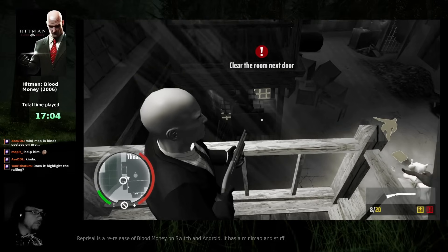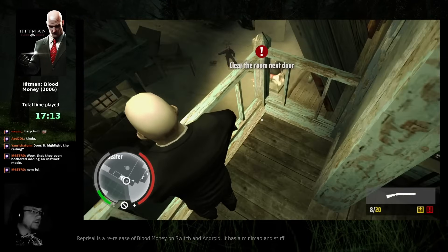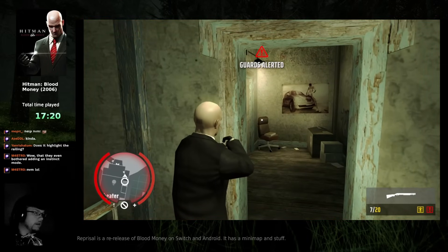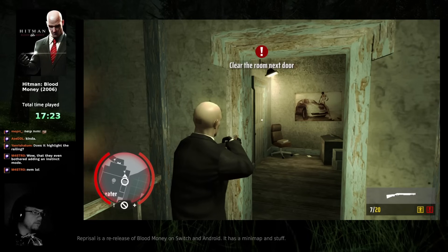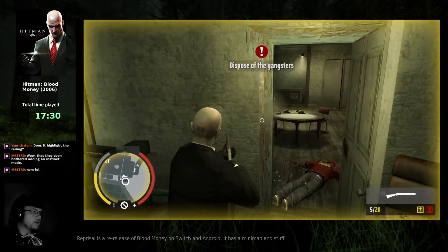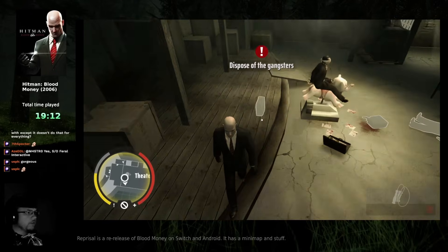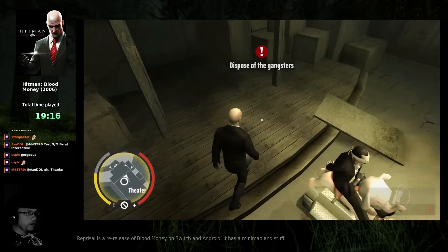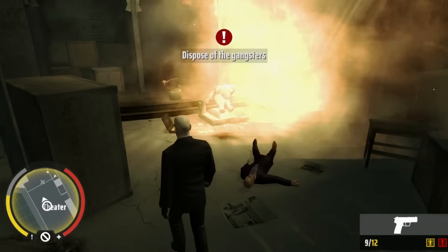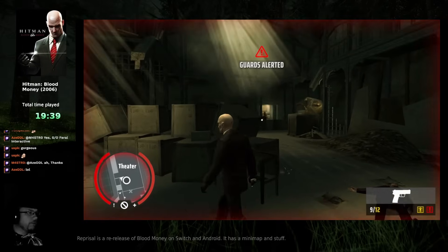It doesn't even highlight jumpable objects. It's odd. Also, this is new — they can't open the door. Yes they can, there we go. I had to come down here because it claims these are interactable. I mean, sure, technically they are. This is such a... what year, 2010 thing to add.